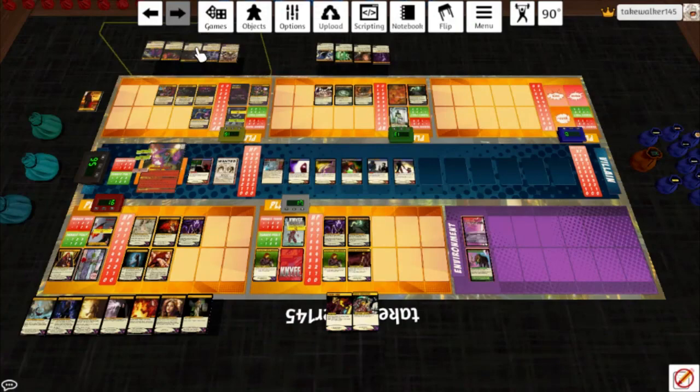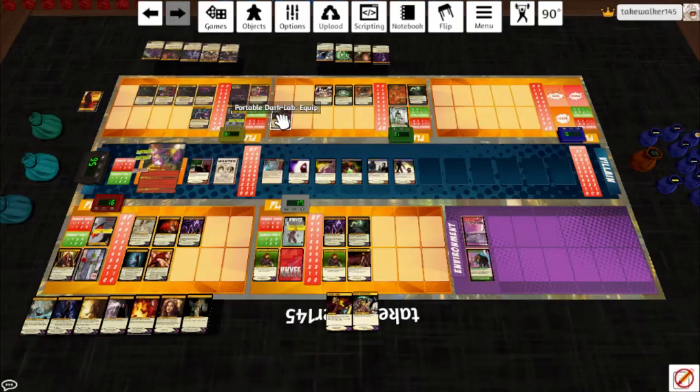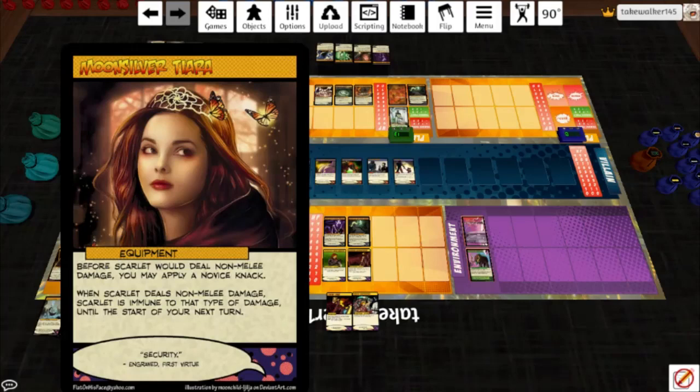Portable Dark Lab again — don't like any of those. We'll put that one on the bottom, one goes in his hand, one in the trash; then we destroy Portable Dark Lab to put it into play, so nothing changes essentially. We prevent the damage, discard the top five cards of his deck — still have not found an Umbral Siphon; that's amazing. Draw a card. I'll play Moon Silver Tiara — before Scarlet would deal non-melee damage you may apply a Novice Knack. When Scarlet deals non-melee damage, Scarlet is immune to that type of damage until the start of your next turn.